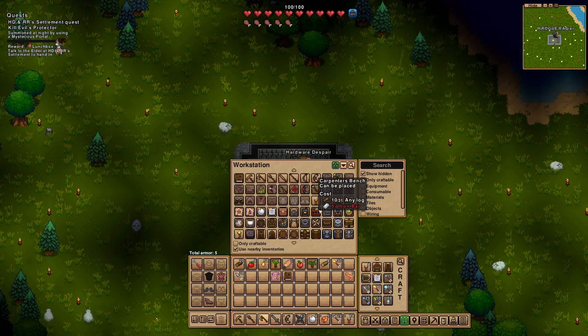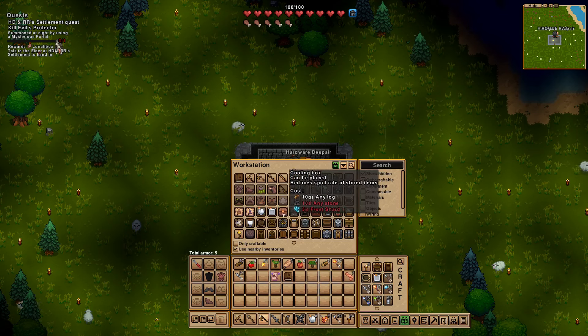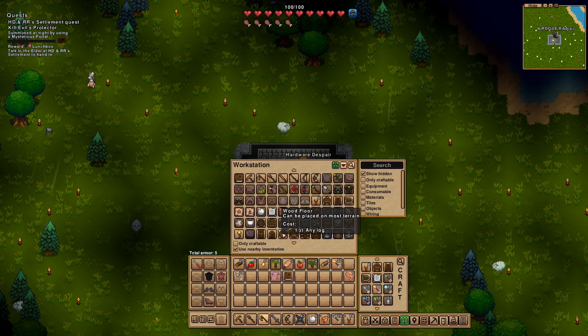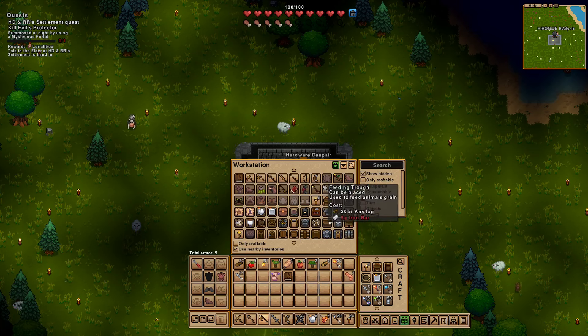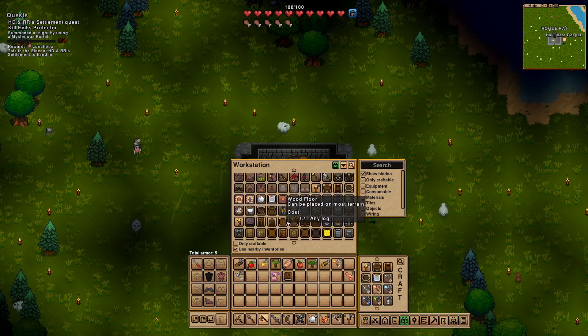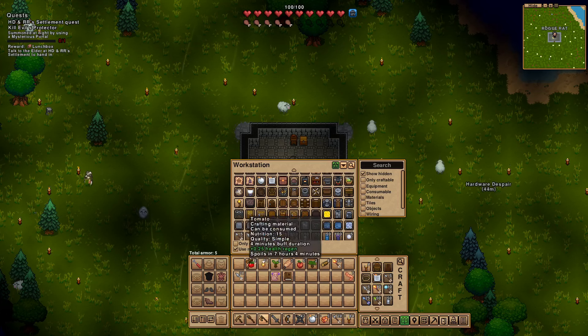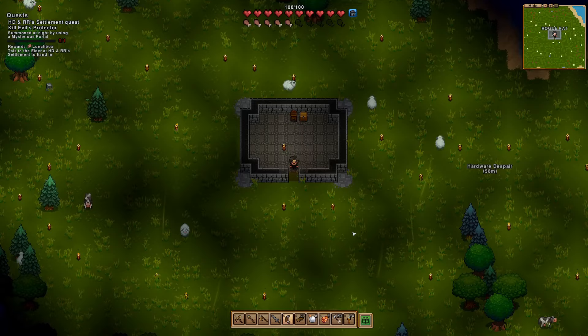Yeah, it's great. Oh, there's a carpenter's bench — interesting. Where are the wooden walls? Wooden floor? Wooden path? Wooden fence? I think what I'll do... I'm going to grab the forges from over here. And we do have a storage chest over here too, don't we? I'll have to start moving — it's moving day. Yeah, let's move everything over.